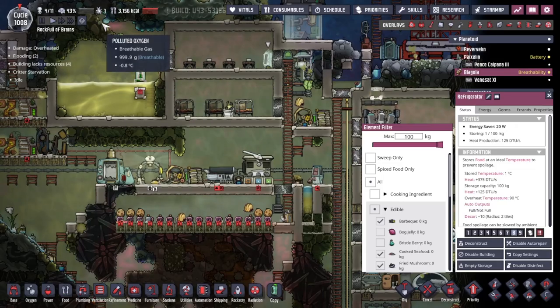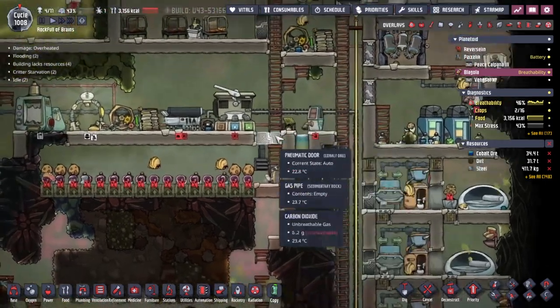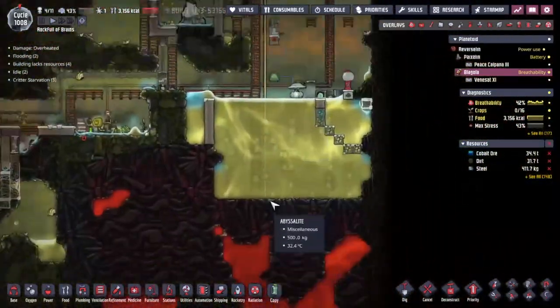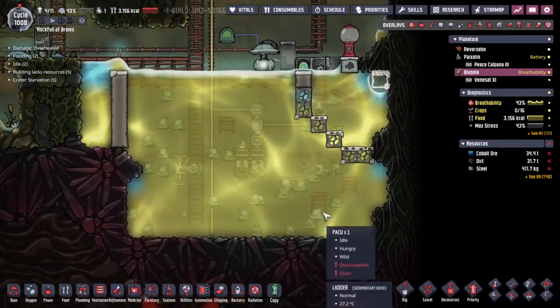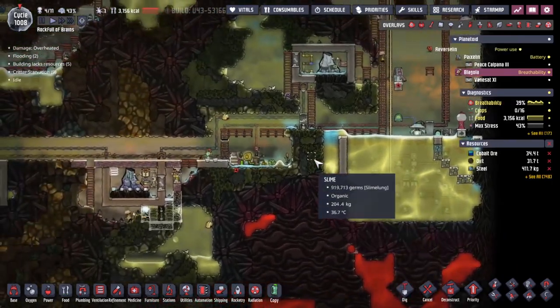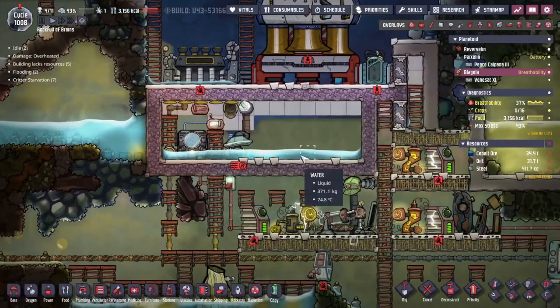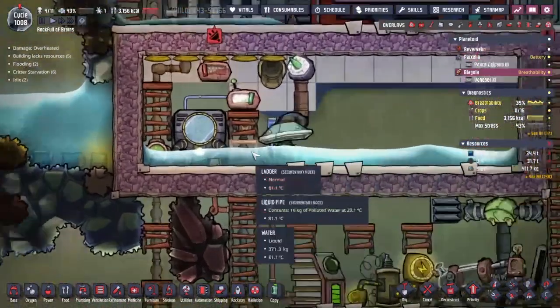Someone must have been binge eating - someone must have eaten all our food. There was definitely more than just a few dust caps we were relying on. Look at all this fish we've got down here. Where has the produce gone? We've got 40-odd fish down here - there should be more. Not even a cycle later we're at 76 degrees. We're climbing the temperature scale pretty quickly, just want to turn this all into steam.